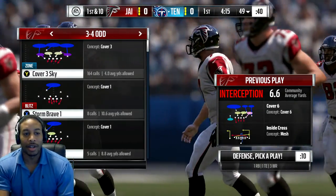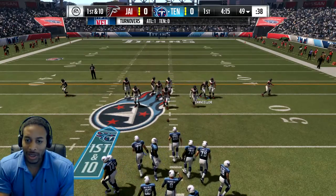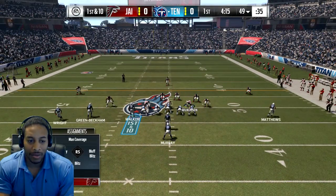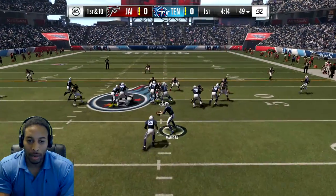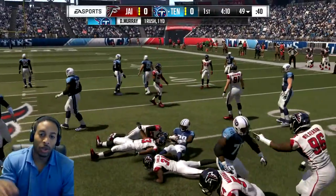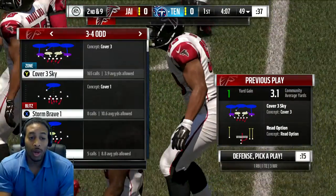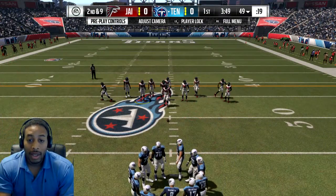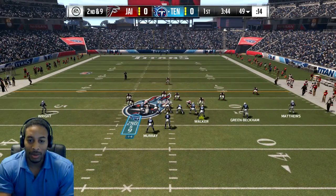Now let me show you the defense I used: 3-4 Sky. That was just the dumbest thing I've ever seen. What you're going to do is take Kerrigan and put him up. Take your outside linebacker and put him up too. If you use that play, you should be putting him in a deep zone.